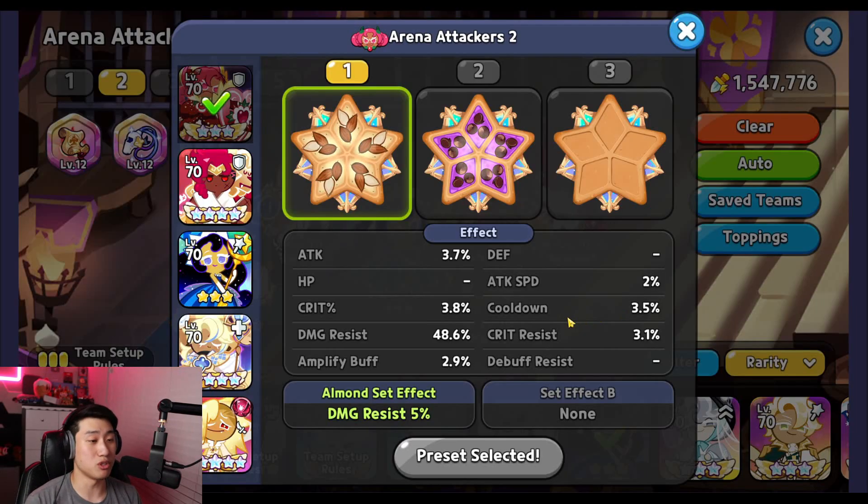Let's go over the toppings. Hollow berry is going to use five solid almond, focusing on damage resist and cooldown — the higher cooldown you can get, around 7 to 8 percent, the better it will be in order to protect your vampire as well as moonlight.